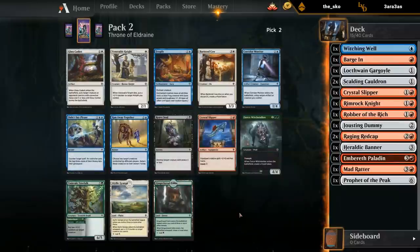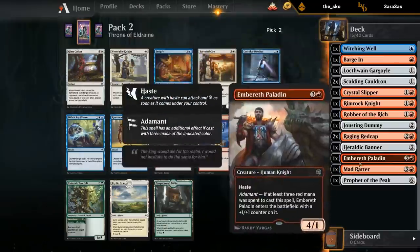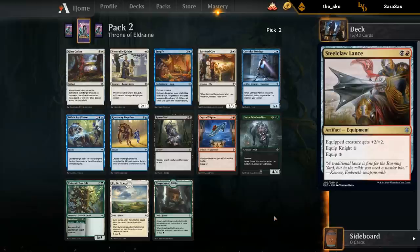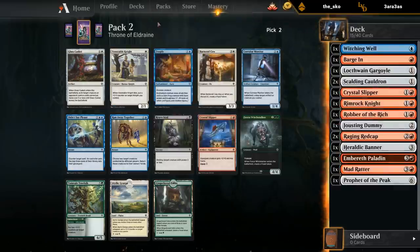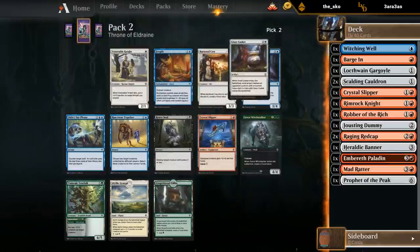Reef Soul and Glass Casket are both good. I could still pivot back into the blue-red draw-two deck, but the problem is there are no exciting blue cards — Frogify is not particularly exciting. If I take Reef Soul and get the Steel Claw Lance, I could have a nice red-black knight aggro deck. If I take Glass Casket and get flying knights, I could have a nice red-white aggro deck — and I might wheel Venerable Knights, in which case Casket makes more sense. It's close between the two removal spells, but I'll stick to white.